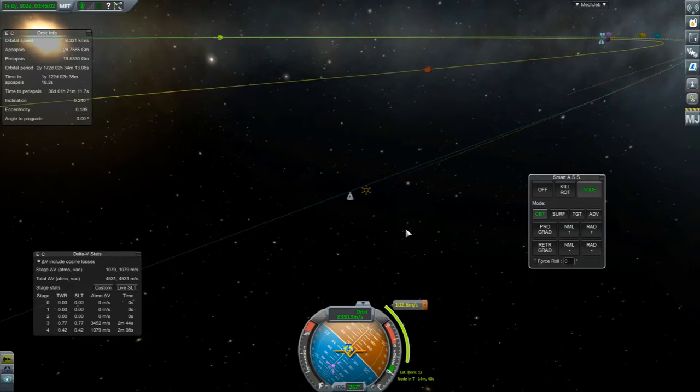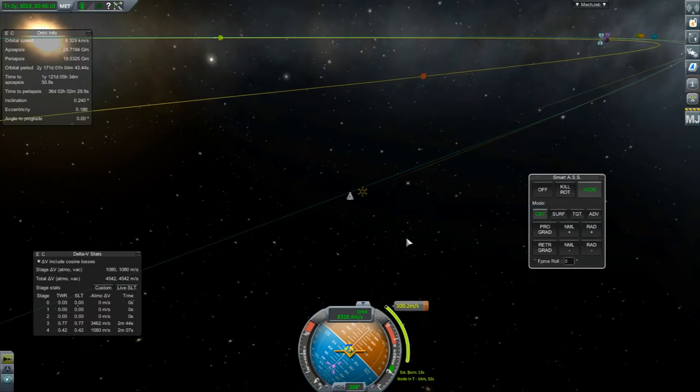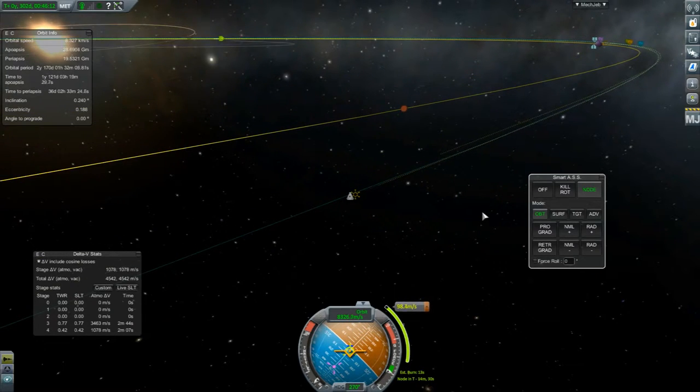No problem doing it now. It's just pretty much a retrograde burn. I think we need our blue line to pop a Juno encounter. That's all. We're wasting a little bit of fuel, it must be said.